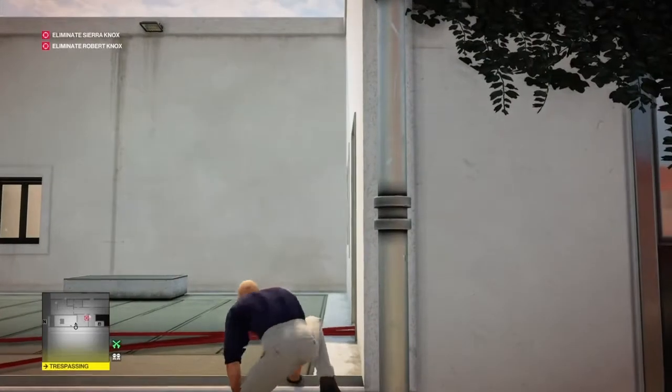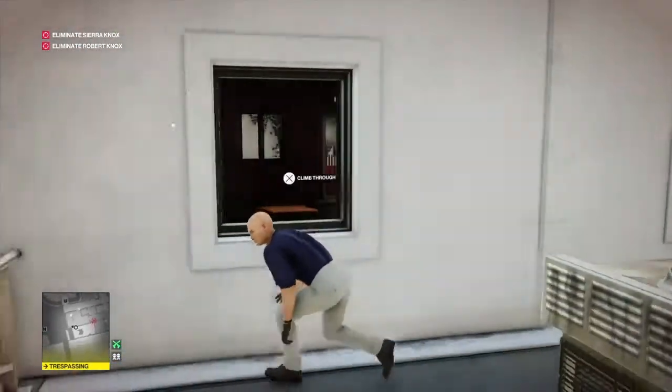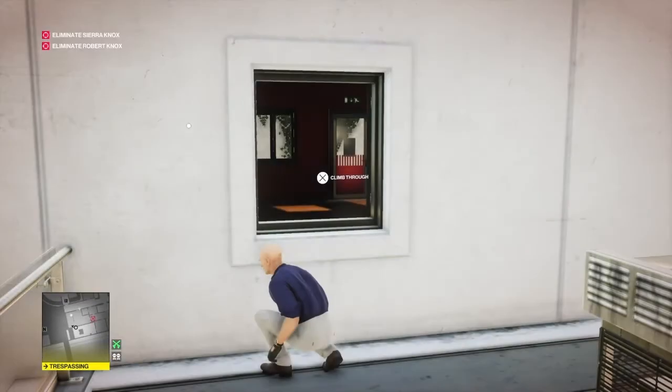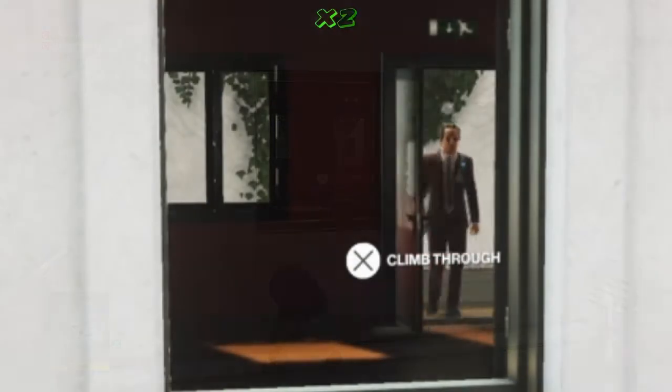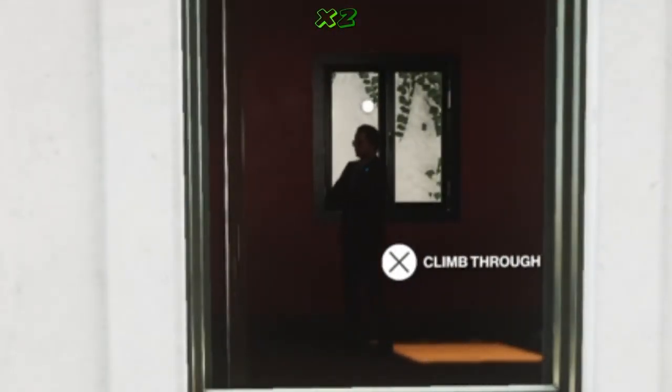On the roof where the satellite dish is, just by the open window in the corner, we have the security room. We're going to wait here for the guard who sits outside having a cigarette to return and then go outside again — just so we know he's only just left the room. Basically he'll stand there, go to the surveillance system, then leave again.